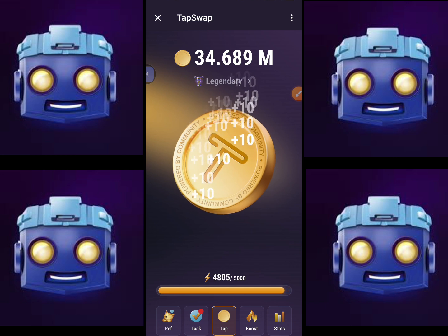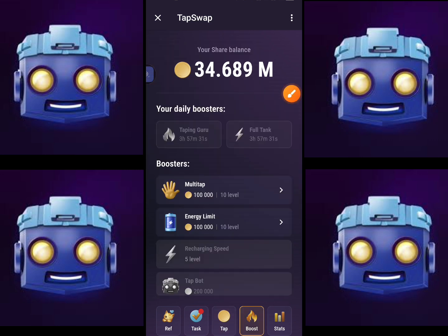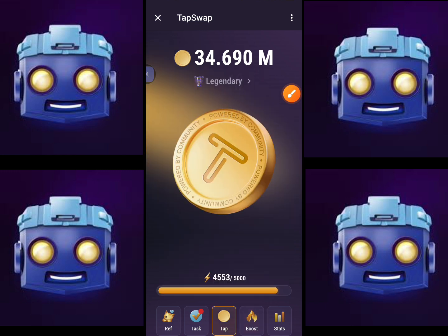Click on the token and in the boost section you get the Full Tank option, which refills your storage, and another option that increases your per-tab reward. Right now I get 10 tokens per click, but when I activate that boost I will receive around 40 to 50 tokens per click for a few seconds.